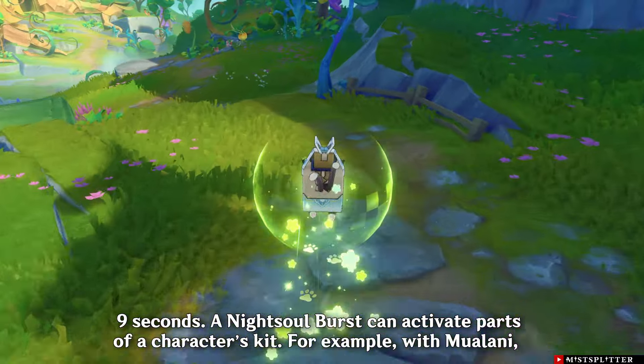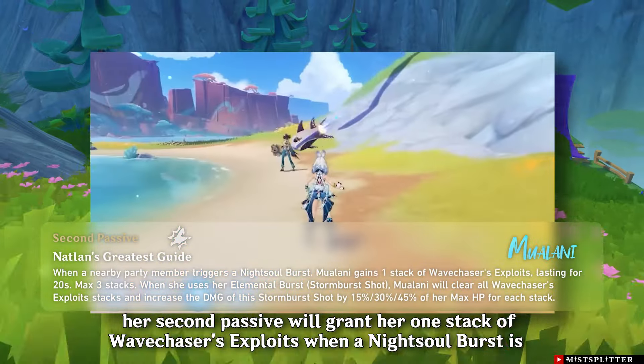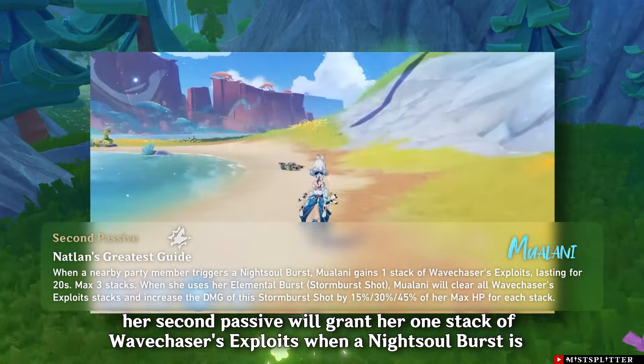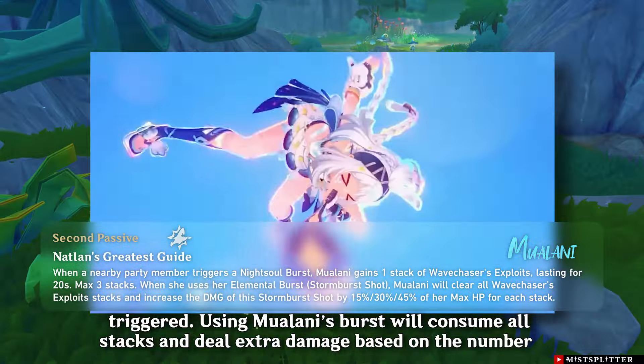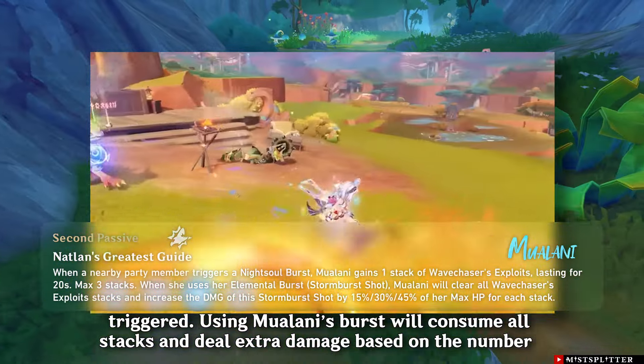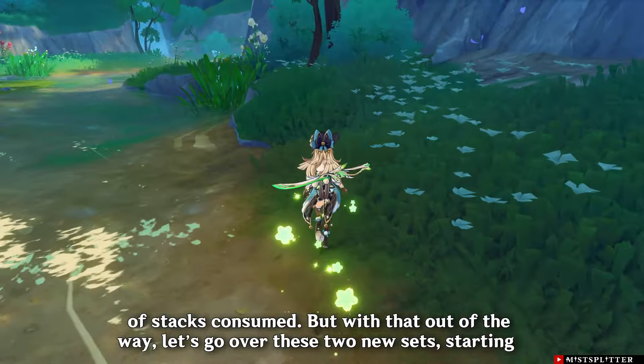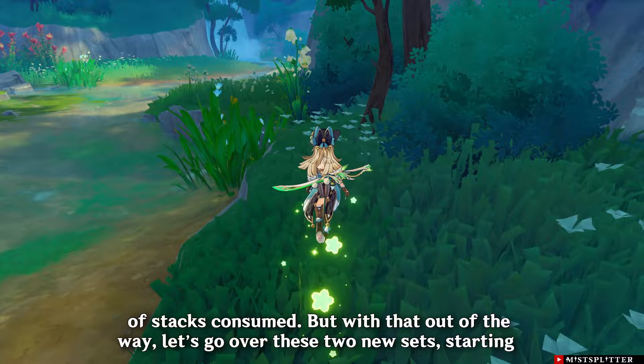A Night Soul Burst can activate parts of a character's kit. For example, with Mulani, her second passive will grant her one stack of Wave Chaser's Exploits when a Night Soul Burst is triggered. Using Mulani's burst will consume all stacks and deal extra damage based on the number of stacks consumed. With that out of the way, let's go over these two new sets.